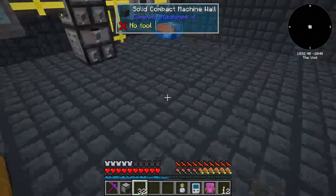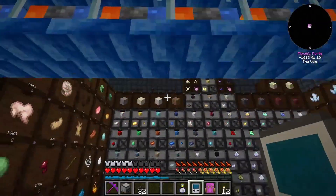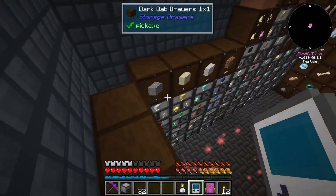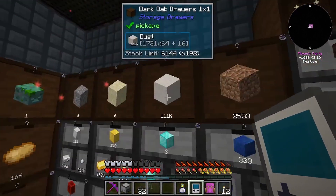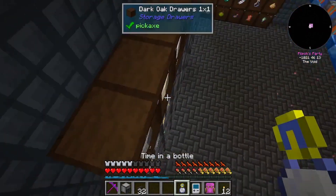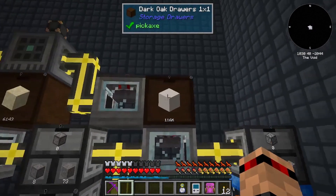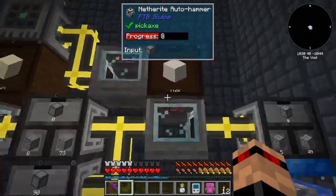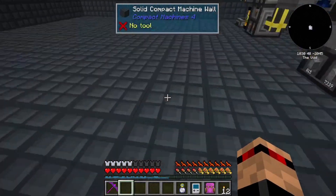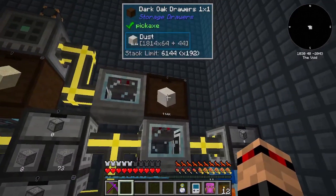I can sort of remove the ones we've got in our other compact machine now - even though there's so many dust in there. Right, there we go - we've got the dust now over here. I swapped them out and pulled all the dust out of the one that was already up there - the 3000 or whatever we had - and put it back in this one.